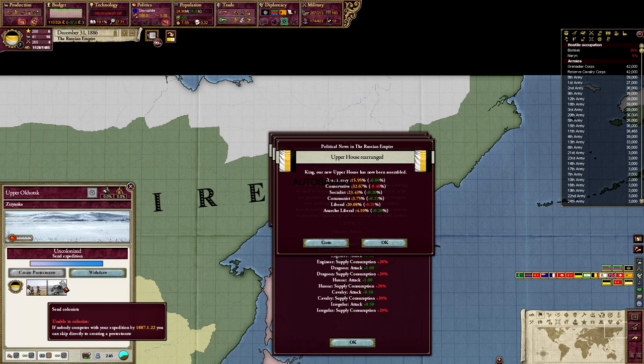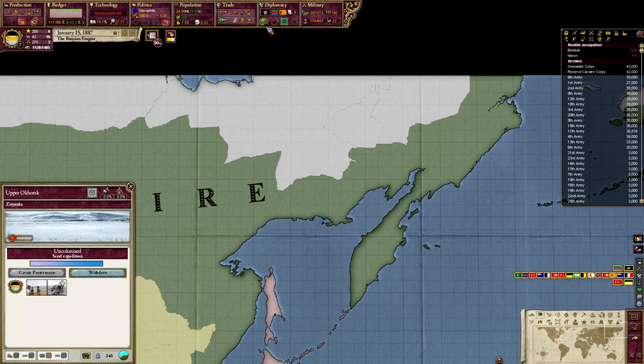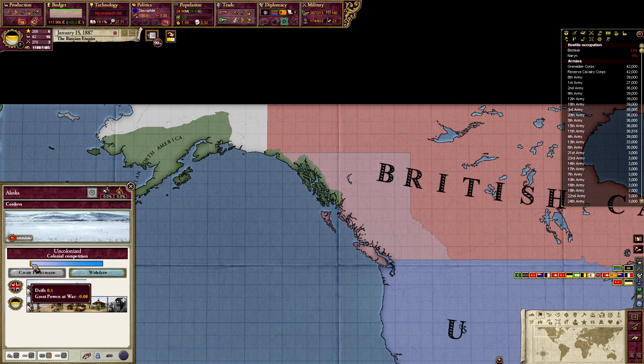We're almost at that day now — 22nd of January. Alaska is ready to upgrade again, so we send more and more colonial power in. You can see this little red bar is slowly filling up.